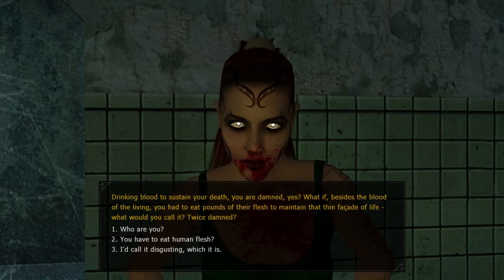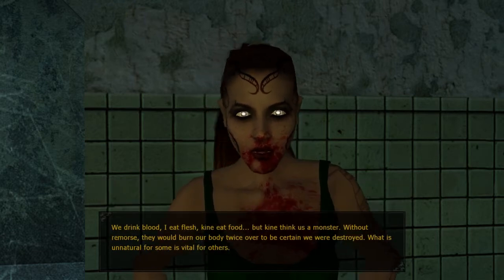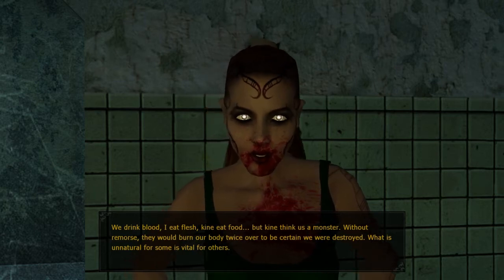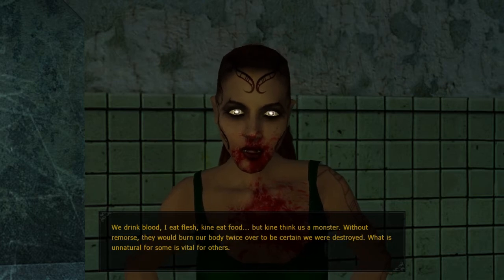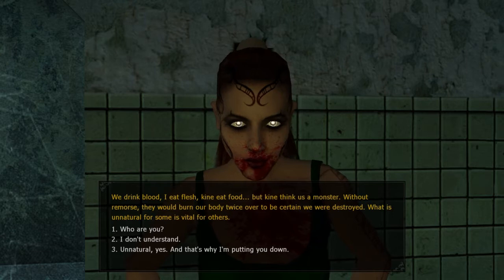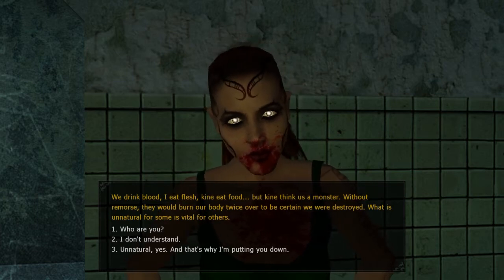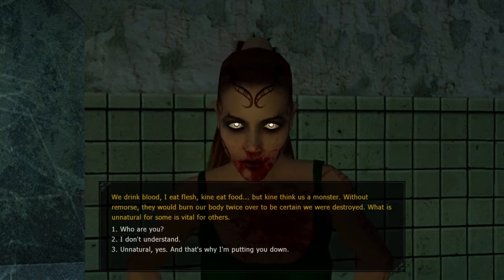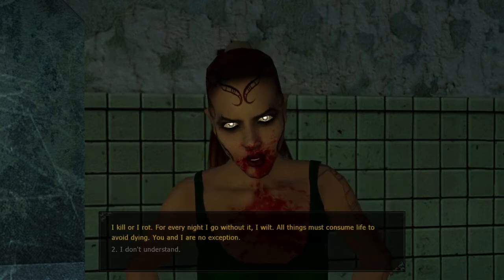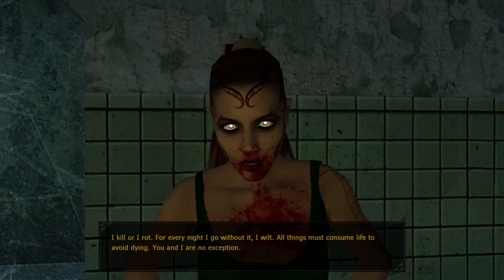She's sort of a vampire but not quite. 'You have to eat human flesh. We drink blood. I eat flesh. Kine eat food. But Kine think us a monster without remorse — they would burn our body twice over to be certain. We will destroy what is unnatural; for some is vital for others.' So you have the option to fight her here. If you look — 'Three unnatural, yes, that's why I'm putting you down' — she will summon zombies, she can resurrect her cultists. She's a necromancer of some sort. 'I don't understand — I kill or I rot. For every night I go without it I wilt. All things must consume life to avoid dying, even I — no exception.'